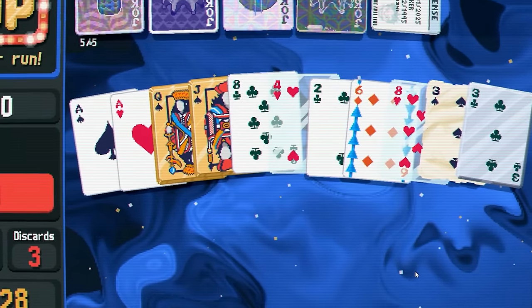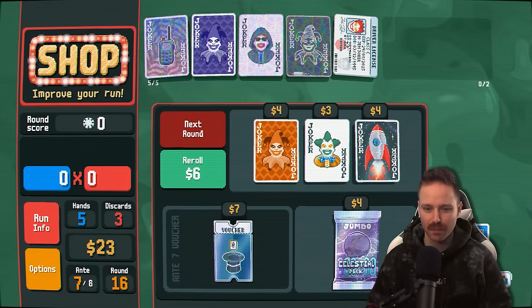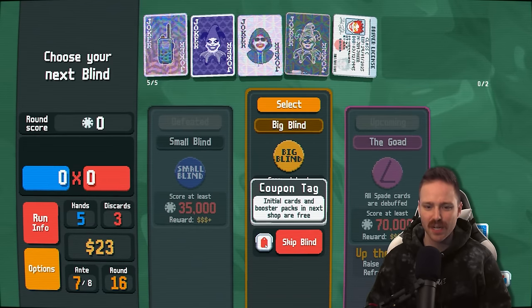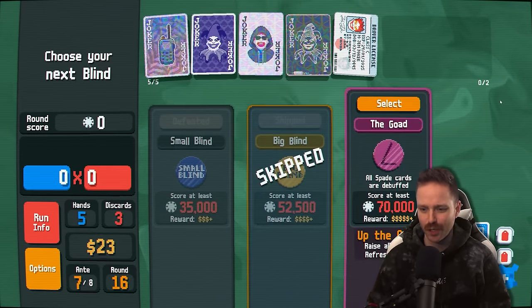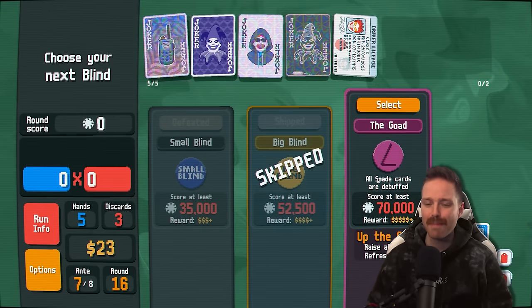No! My 10! And it didn't even give me a 10 and a 4. Unlucky. That was gross. Big blind — this says initial cards and booster packs are free in the next shop. Sure, we'll double tag — two free shops. Oh crap, I didn't even look: The Goad. All spade cards are debuffed.